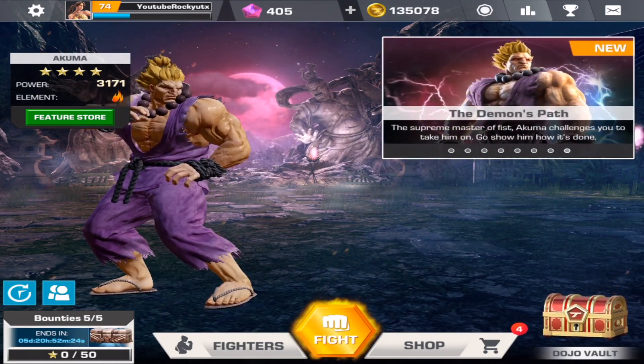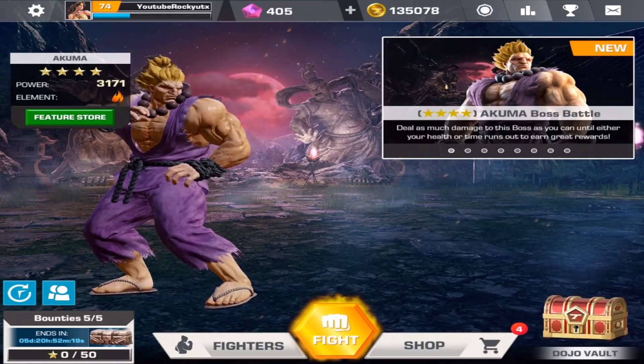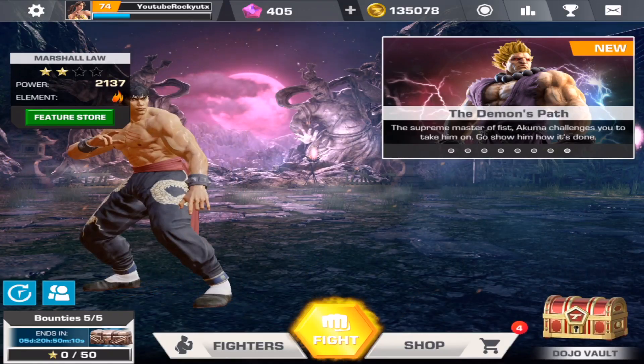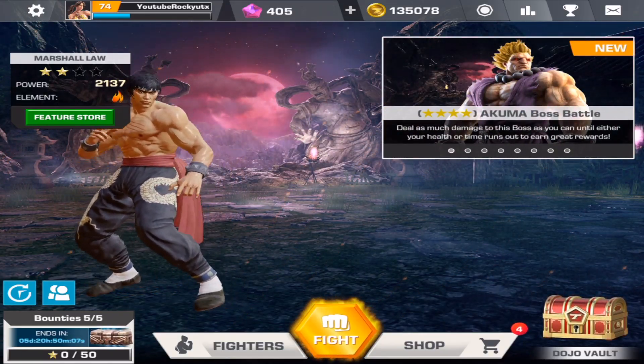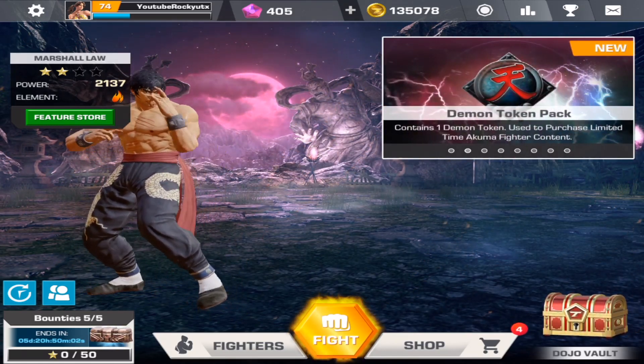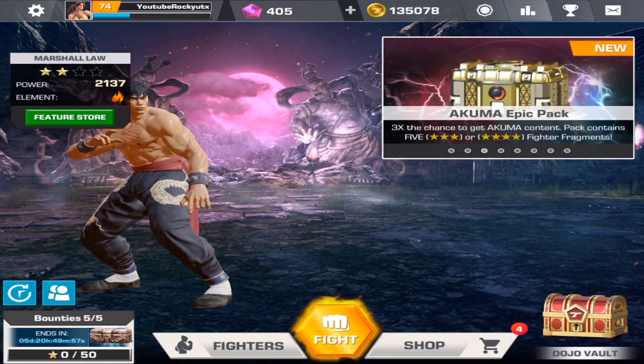Graphically there are also some differences — the background art has changed. We have Akuma, and the health points you regenerate when you're not playing the game is now 12 health points per minute. This is just a quick video; you'll see a more in-depth video tomorrow at 4 p.m. Also visible on screen right now are demon tokens, and we'll get into that tomorrow.